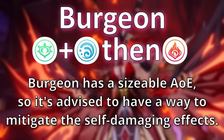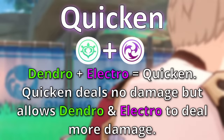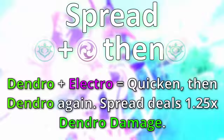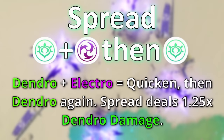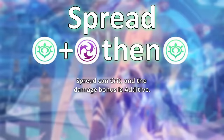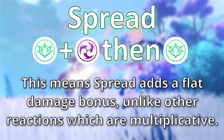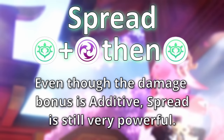There are two final reactions to know about, and they result from the quicken status. Quicken occurs when you hit an enemy with dendro or electro — the order does not matter — applying the quicken status to that enemy. The quicken reaction itself deals no damage, but it's important for two special dendro reactions. The first is spread. Spread occurs when you hit an enemy under the quicken status and then hit them with dendro again. Spread provides a 1.25 additive reaction multiplier to dendro damage, allowing your dendro damage to become even greater.